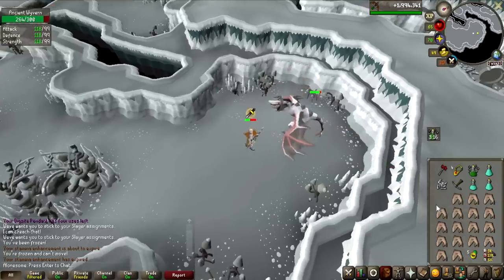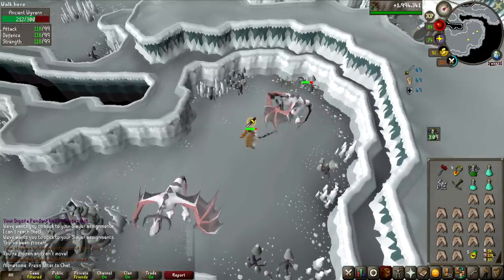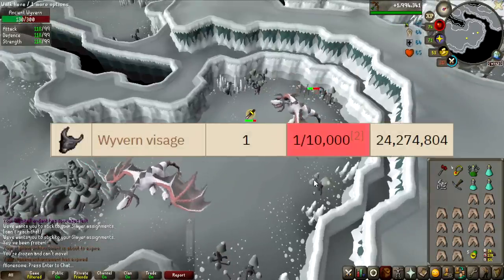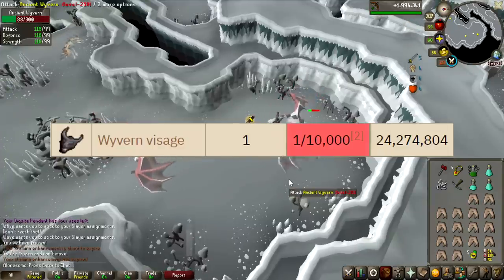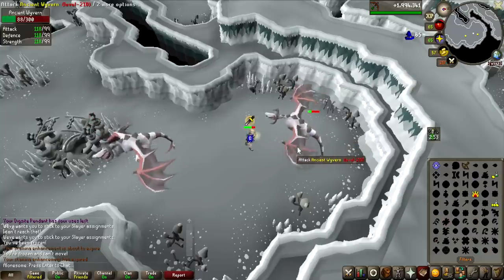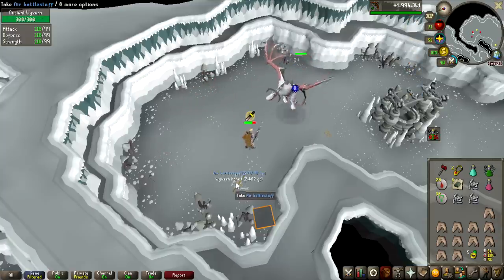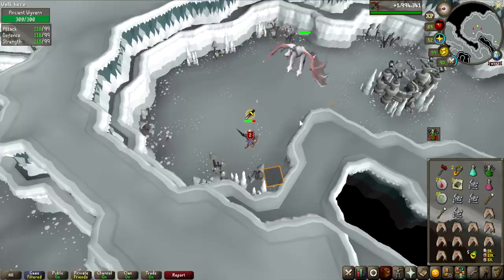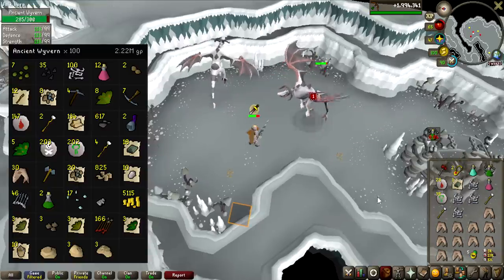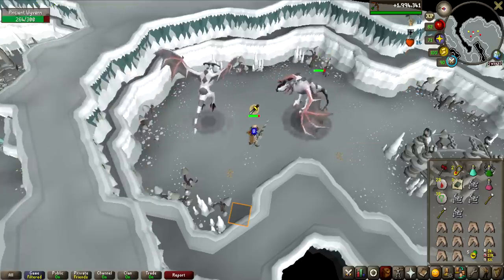Comparing these to the Rune Dragons, I think I kill these slightly faster, so doing the 600 kills is not going to be all too bad — probably around 10 hours overall. These also have a Skeletal Visage at 1 in 10,000, which is 25 million, so if I'm really lucky I could get that. Kill number 100 gives us Air Battle Staves — not a bad drop. The overall loot so far is 2.2 million, mostly from Onyx Bolt Tips, Wyvern Bones, and Ranarr Seeds.